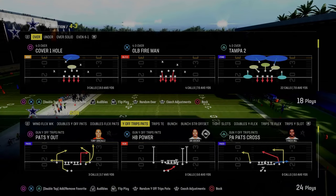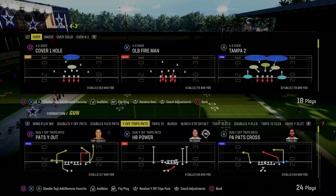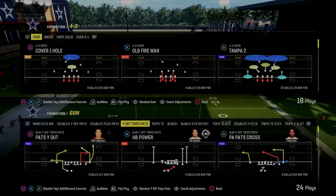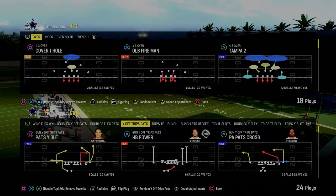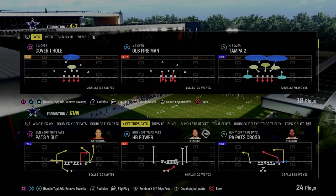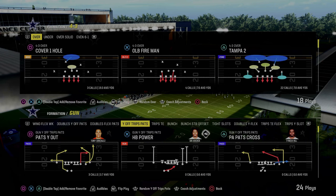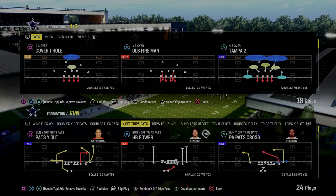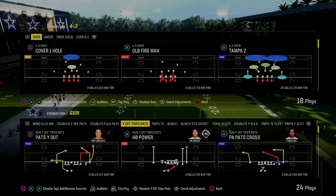This formation gets a lot better when you start adding slot apprentice, running back apprentice, tight end apprentice — all those things in, as any formation would. We're going to show some setups with that, but by and large you don't have to have any abilities. The only ability I would recommend for this scheme is Set Feet Lead. I think Set Feet Lead is that powerful of an ability this year — you need to be rocking it. If you don't, you're putting yourself at a disadvantage on the offensive side of the ball.